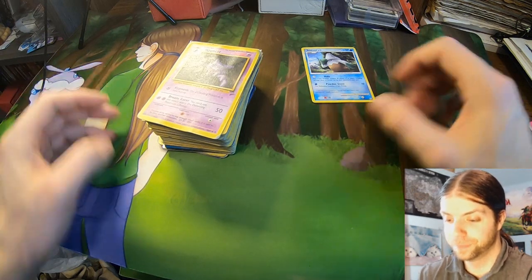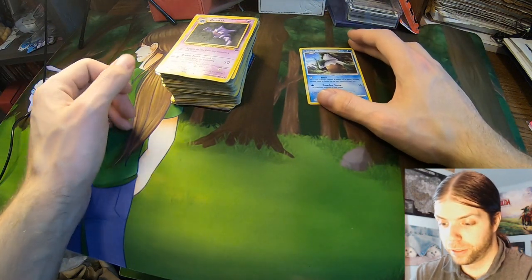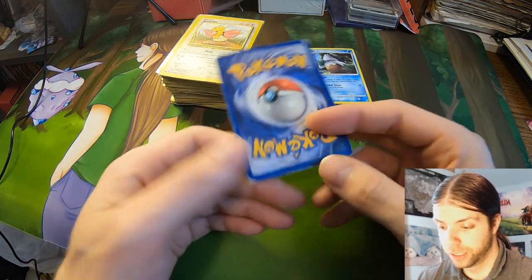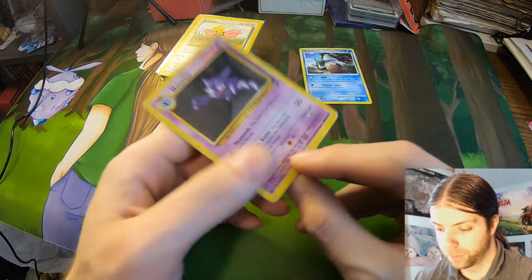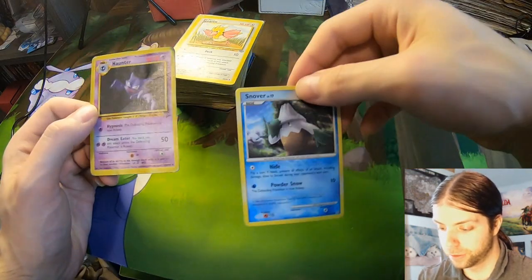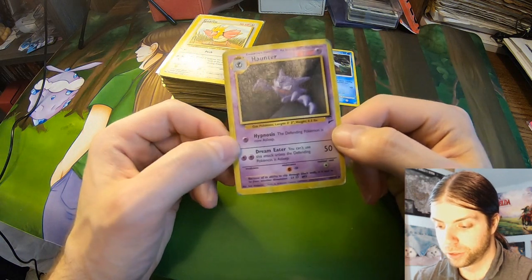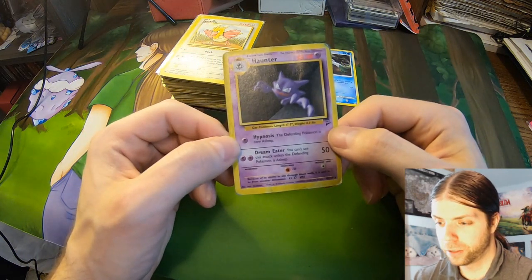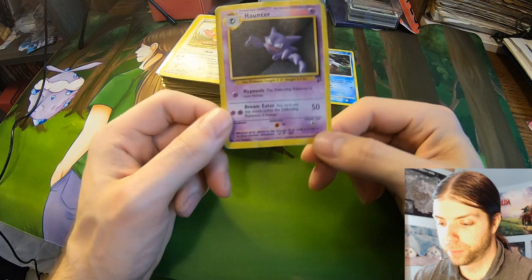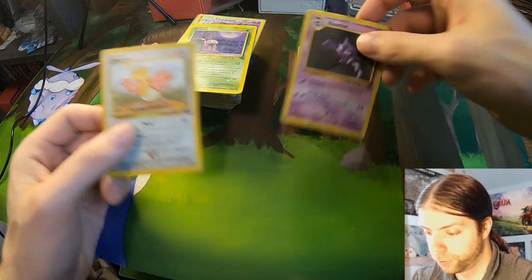Right off the bat, gotta mention that she said these were her son's cards, and there's definitely wear — a lot of them are damaged. Like this Haunter here — this is actually the first one to catch my attention, because unlike this Snover and some of these other cards, this is actually Base Set 2, which — she said the cards were like 10 or 20 years old, so I was not expecting to run into a Base Set 2 Haunter.